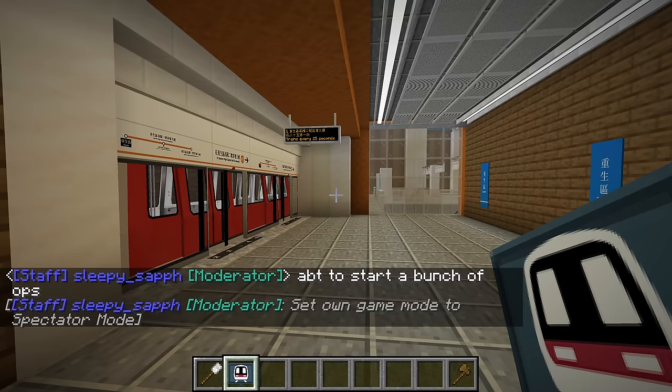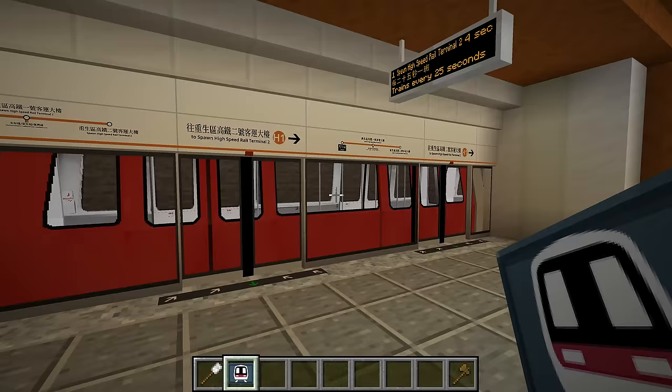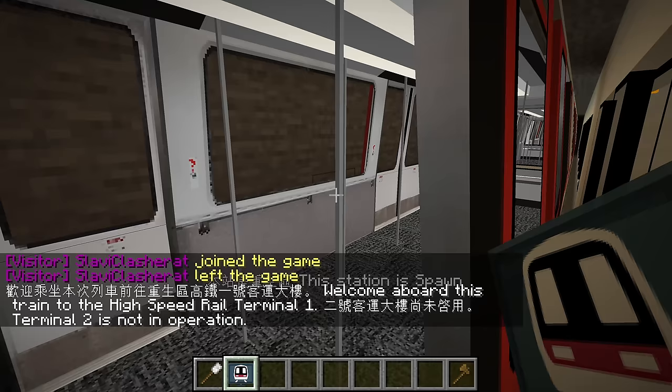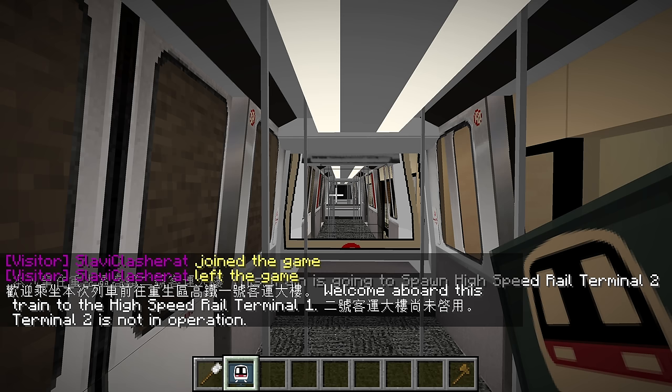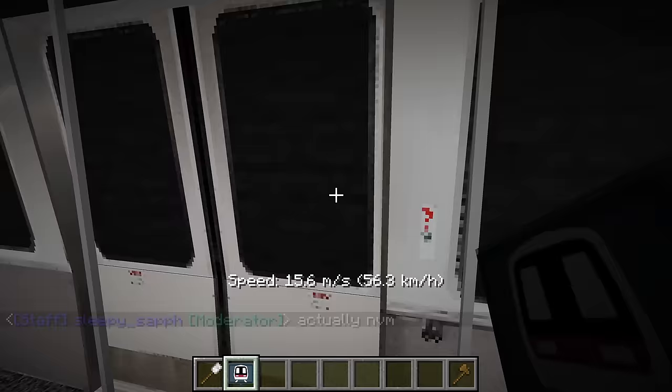So I'm at spawn, and we are going to go to Terminal 2 today and officially open the first line that's going to run from there. I know that Terminal 1 has not been filled up yet — there are still some empty platforms. So if you have ideas about where I can connect to from Terminal 1, please let me know. I think there are two more spare platforms.